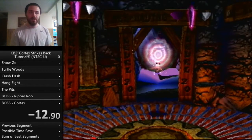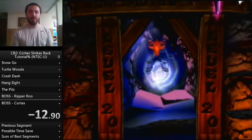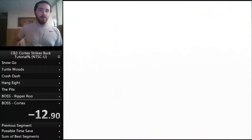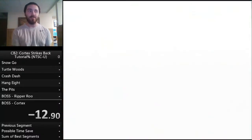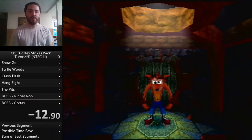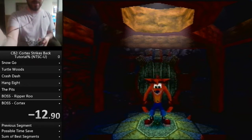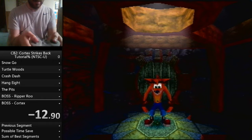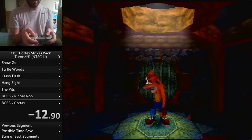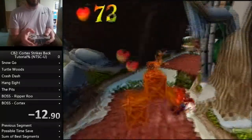Before we get into the actual run, I want to talk about general movement — your main method of moving fast in the game. We're going to be doing a technique called neutral slide spinning. What you do is slide, release all direction, and then spin.